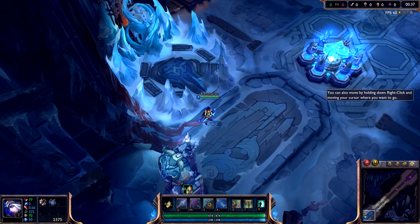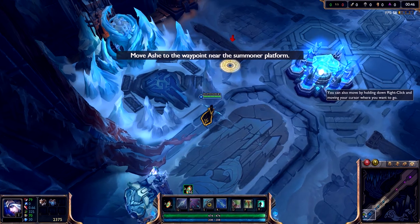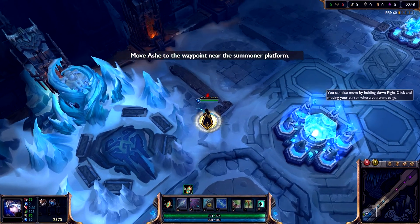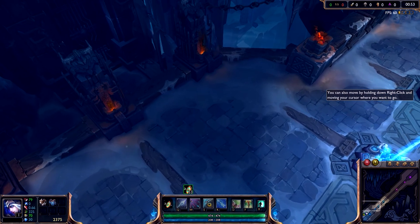You can move your champion by right-clicking a destination. Move Ashe to the waypoint visible on your screen. Swiftly now. The second waypoint is in an area clouded by the fog of war. The fog of war represents areas of the map into which neither you nor your allies can see.